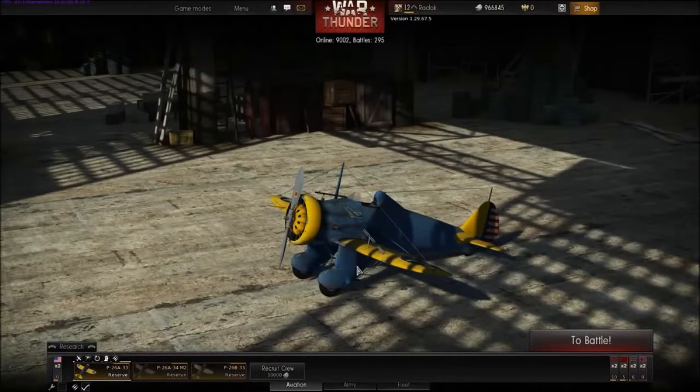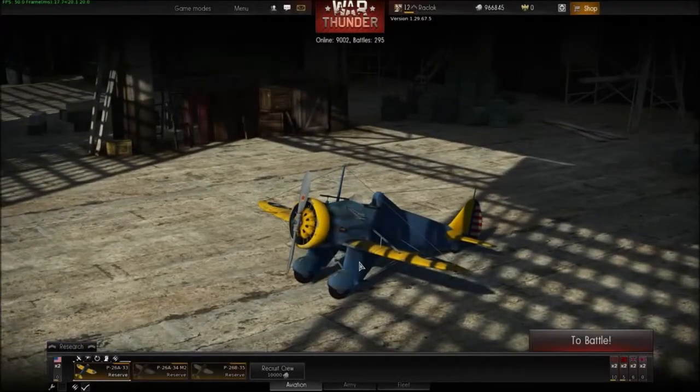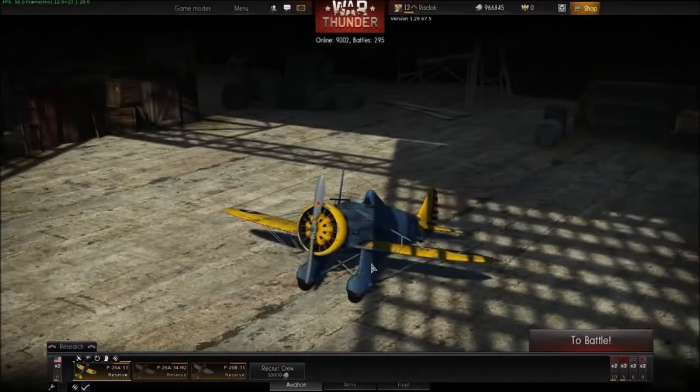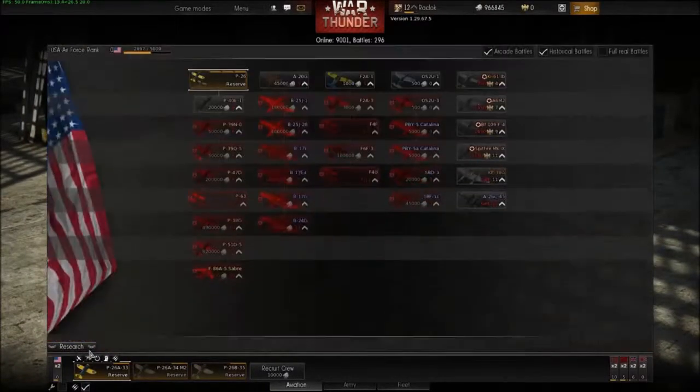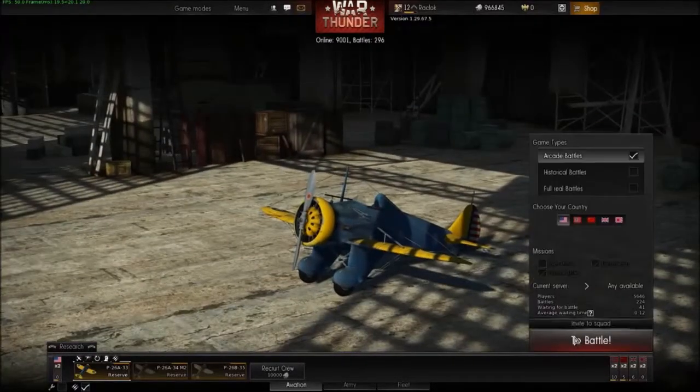Hey guys, Racklock here, and today we're going to be taking a look at the American Reserve Aircraft. I've been getting some questions about how exactly to get out of the Reserve Aircraft, so we're going to see if we can play a game or two and get out of level zero and buy our first aircraft. We're going to join up some games and see what kind of damage we can do.